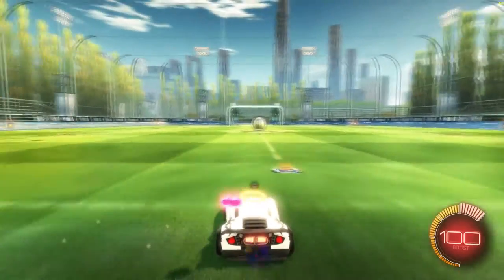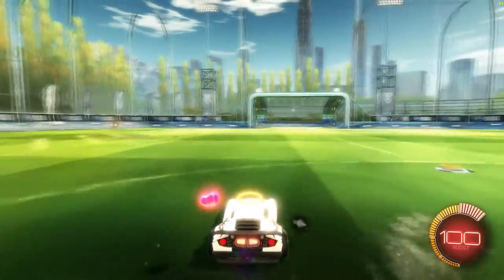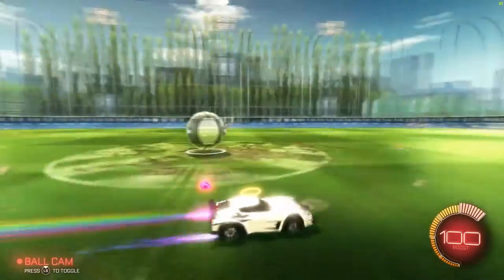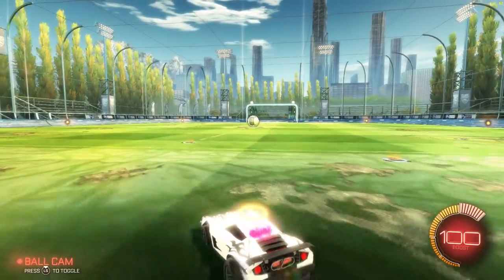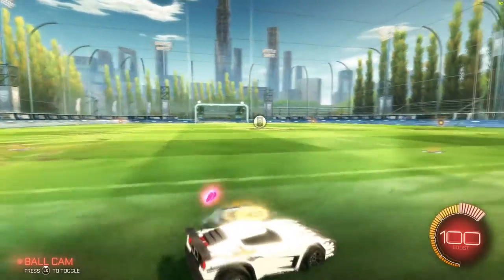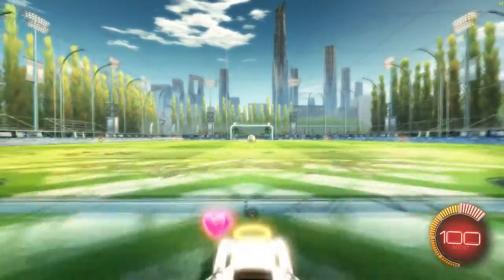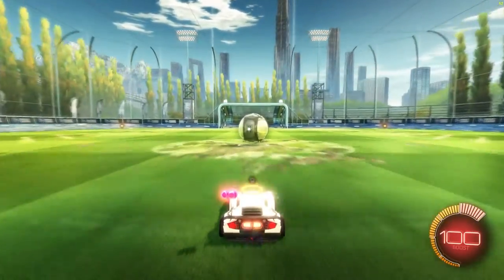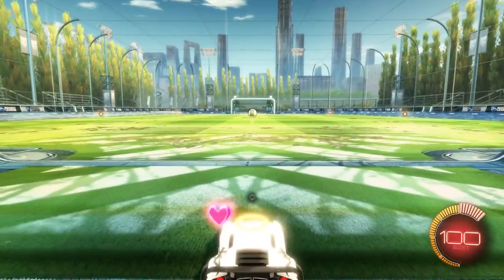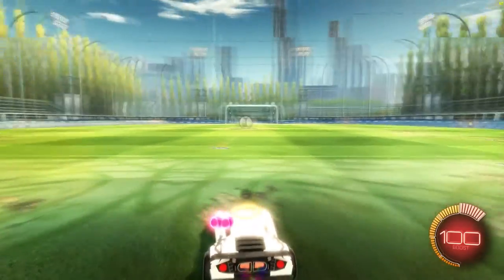For going backwards, a useful thing is say you need to get back on defense. You can speed back and turn backwards into the goal, but even on ball cam it's kind of hard to judge — if you power slide or turn a certain way and someone shoots the other way, it's hard to get back. So a useful thing is to jump backwards. And a little secret tip: if you're a bit better at the game and can time it, in the middle of your backwards jump you can boost a little bit, which gets you back down the field much quicker.